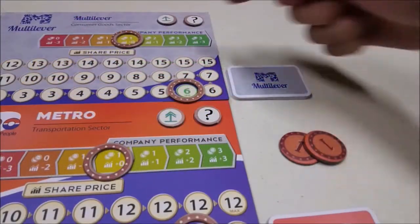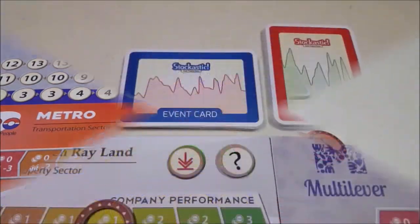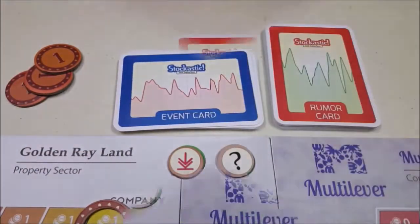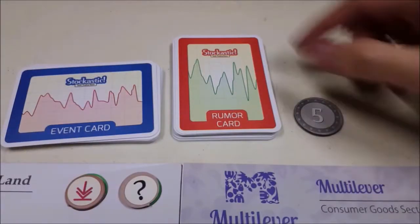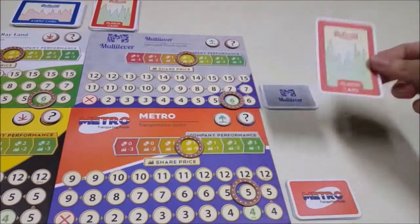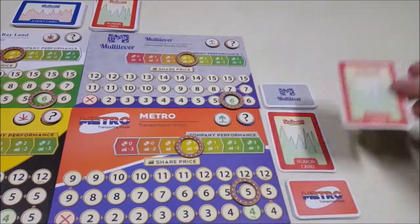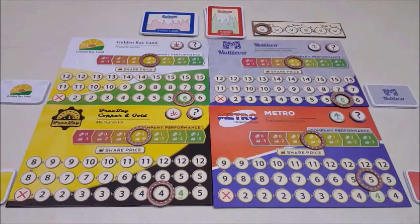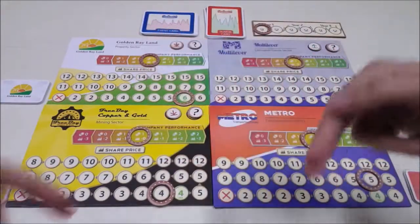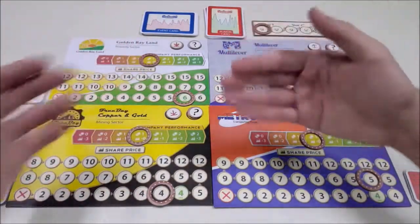The third action is: we can pay 2 bucks to peek at any one facedown forecast token, which is then returned to its original place facedown. The fourth action is: we can pay 3 bucks to peek at the top card of the event deck, then return it facedown as well. The fifth action is: we can pay 5 bucks to take one rumor card, which we can play immediately or keep for later. When played, a rumor card is placed facedown beside a company of our choice. There is no limit on how many rumor cards can be placed on each company; the new card will be placed on top of the previous one. So the 5 kinds of actions are: buying stocks, selling stocks, picking a forecast token, picking an event card, or buying a rumor card. We can do each action as many times as we want as long as we can afford it, and our turn ends once we decide not to do anything else.